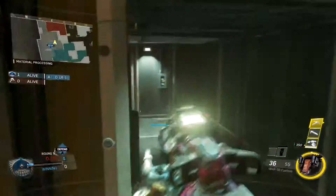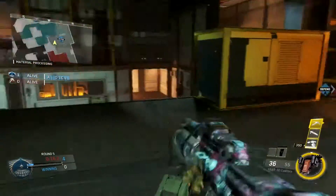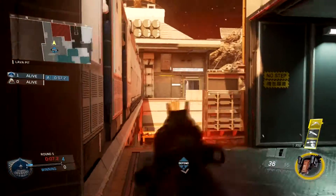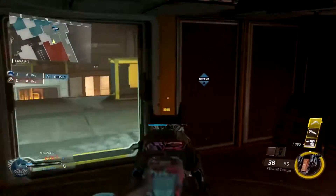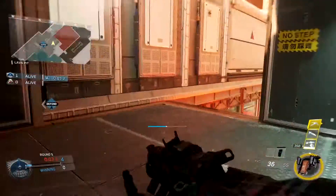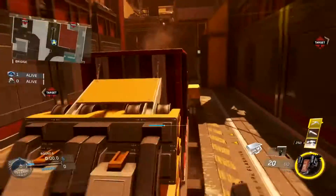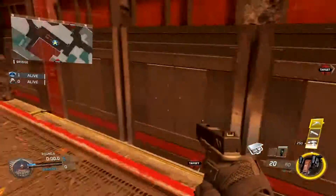If you plant that spot early in the round, expect them to come mid because they've probably pushed out B on defense. You can also play the wall run room — check the bomb, come round and check it right there. That's another spot you can watch the bomb from on this A bomb site, and that's all the bomb plant spots I have for Scorch.